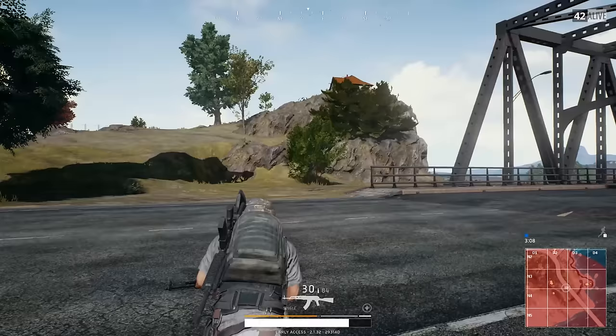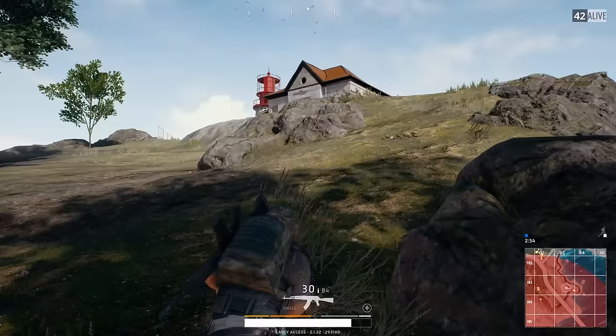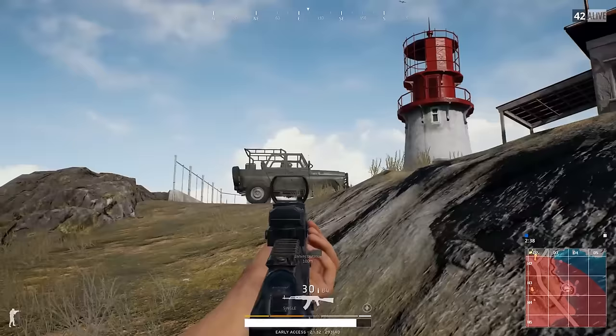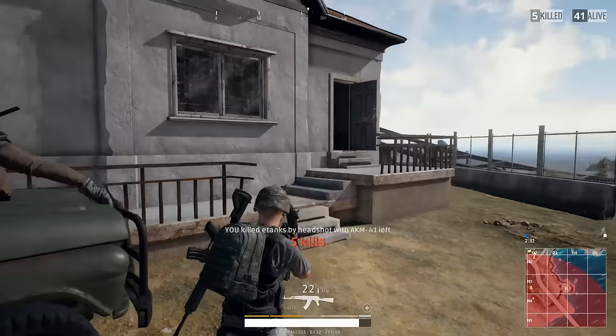When approaching any enemy, you have to anticipate that they might pop over and see you at any time. Be lightly aware of your surroundings but focus your attention on where you're going and where you might anticipate the enemy to be. I don't know if he's in the building next to his car or sitting behind the house looking out at the bridge, but I need to be careful. I pause and wait for movement — I see the door open, so I know he's close by. I see him moving back to his vehicle, wait just a half second to make sure he's vulnerable, and take him out up close.